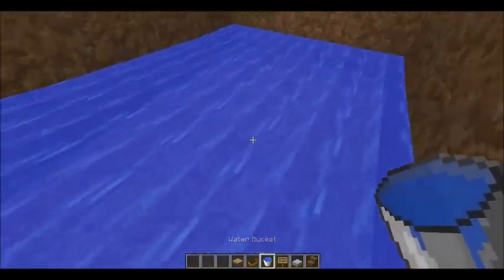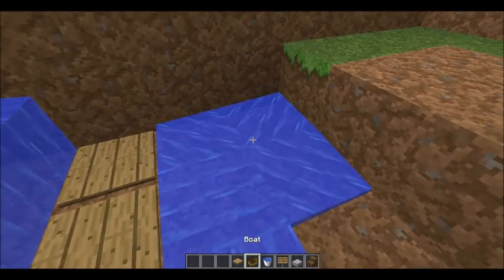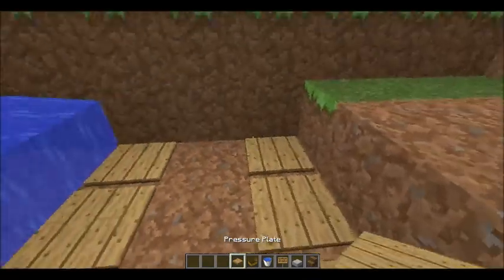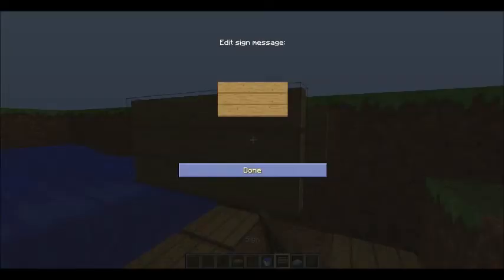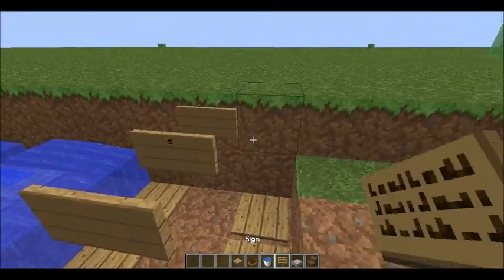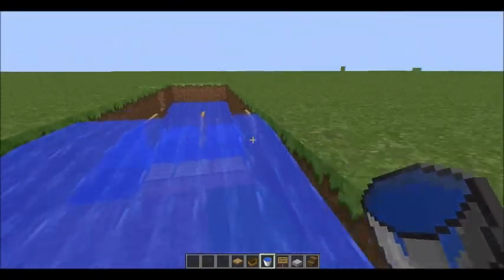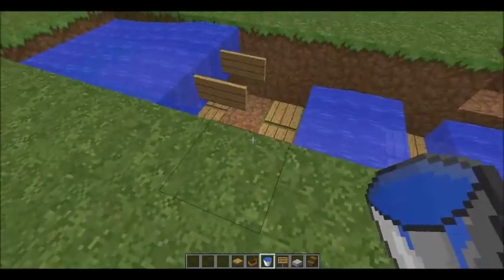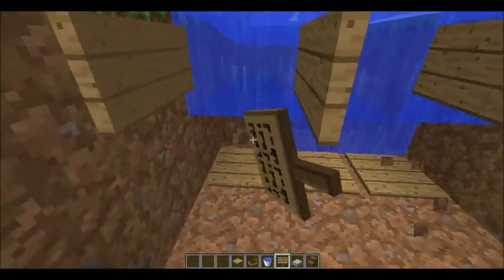And then when you come to an obstacle like this, you can't get over it, so you're going to have to do this. Then another line — and that'll just break the boat if you do it plain like this, it'll just break the boat.